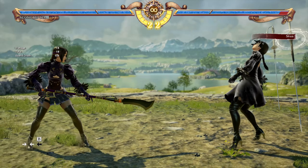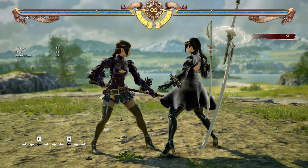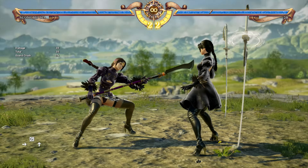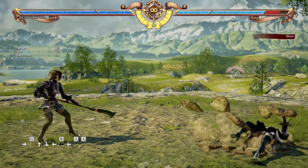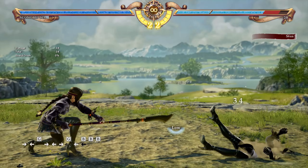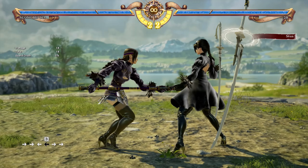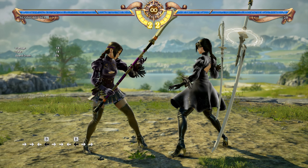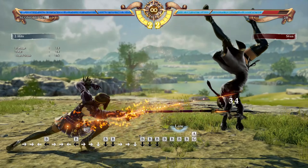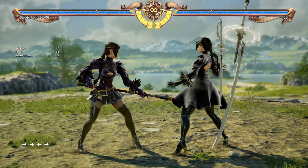Your go-to move for creating space is 4B, which leads into Sung Mina's new leap-back stance. Out of that stance you have a good K option that's a guard break leaving you at plus frames, a 6A Violent Squall move, and the B option which gives you 1B. This jump-back stance is really good for creating space. You can also access it off of 2BB — same options apply.